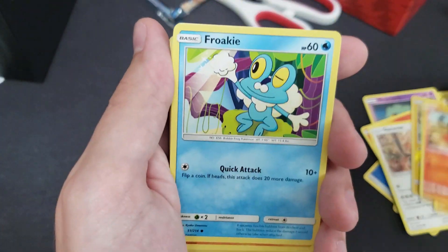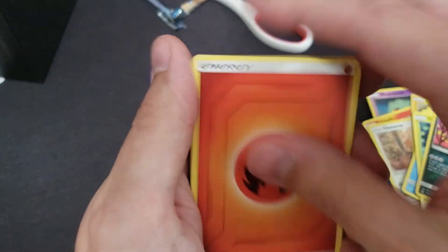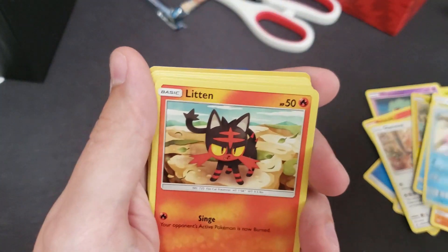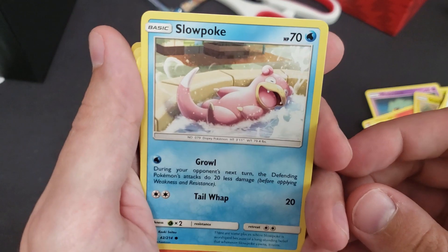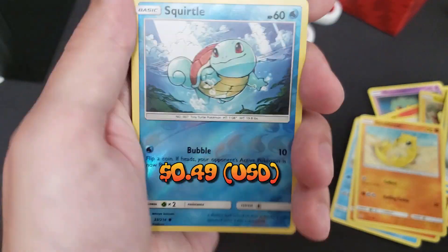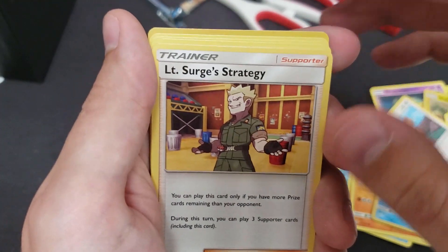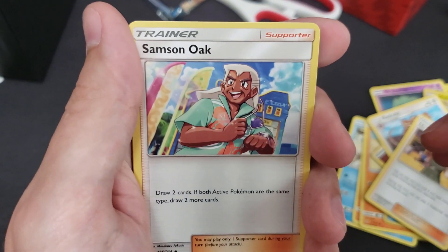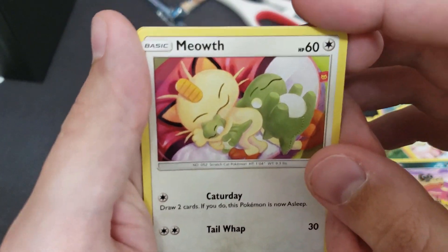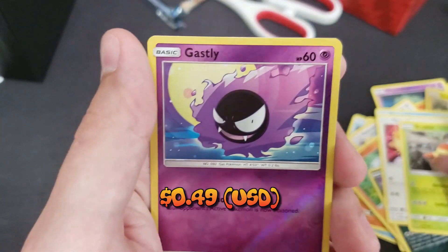Metapod. Geodude. Litten. Froakie. Crabrawler. Oddish. Sandile — there's a reverse holo. Fire energy. Rhydon. Green's Exploration. Tyrogue. Goldeen. Diglett. Slowpoke — taking a bath, getting all clean. That's cute. Well, if he lives where we're living, it's hot — he's in the pool. Litten. Sandshrew. Squirtle — that's the reverse — that's a fat Squirtle. Why is he so fat? Fighting energy. Lieutenant Surge's Strategy — hey, Ric Flair! Woo! Slowpoke. Wooper. Sandile. Meowth — cuddling with a cute little Tyranitar or something. And Grubbin. We be grubbin'. Ghastly reverse holo.